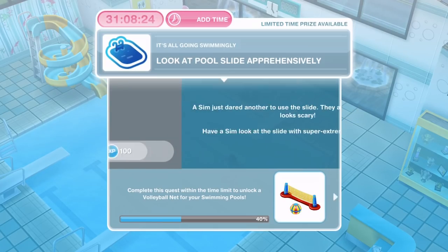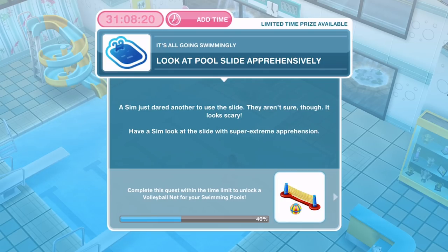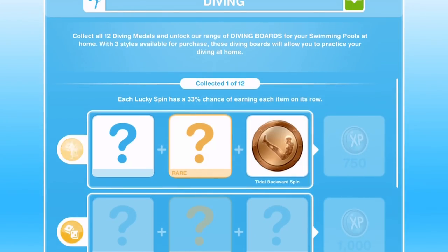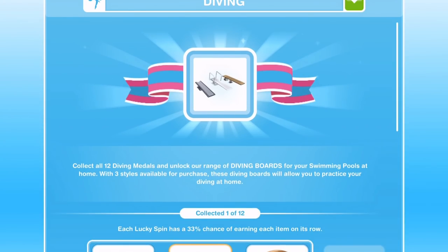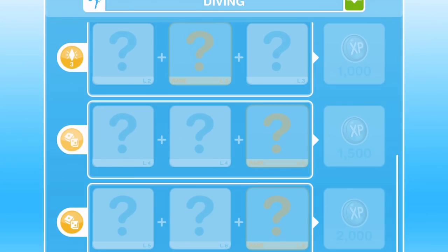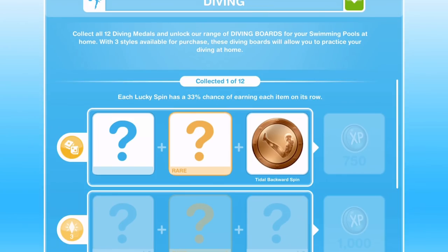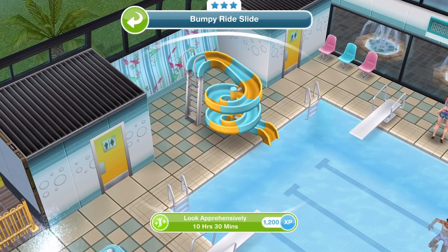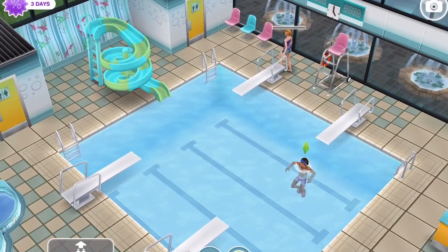The next thing is to look at the pool slide apprehensively. A sim just dared another to use the slide — they aren't sure, it looks scary. Have a sim look at the slide with super extreme apprehension. Let's use Alicia — she's going to look apprehensively at the slide for 10 hours and 30 minutes. Meanwhile, I'll continue the diving hobby with Matt. This is the diving hobby screen — the first time we complete it, we'll unlock diving boards to use at our home swimming pool, and there are 12 collectibles to get.